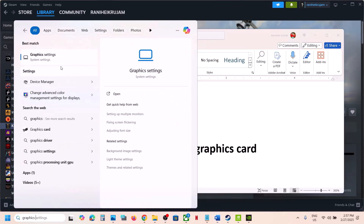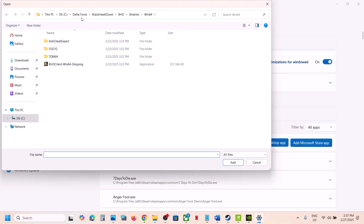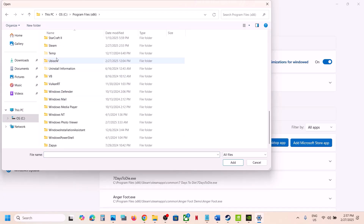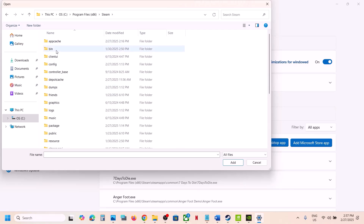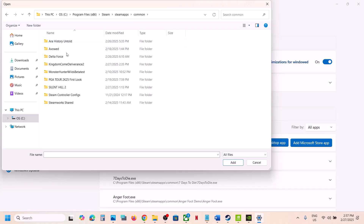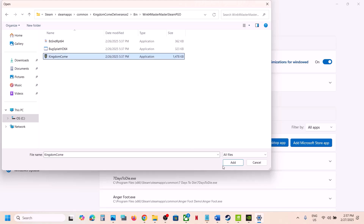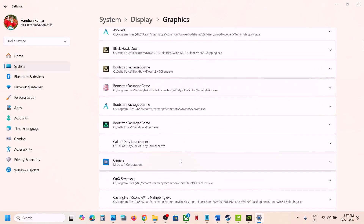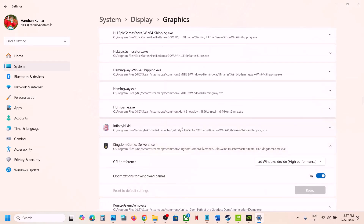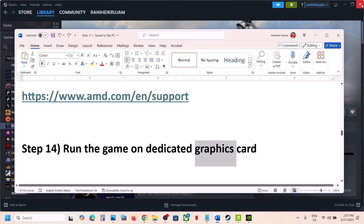Also, run the game on the dedicated graphics card. Type 'graphic settings' in the Windows search box and open Graphics Settings. Click 'Add desktop app,' navigate to the game installation folder, open the game's bin folder, select the exe file, and click Add. Once the game is added to the list, find it, click on it, select High Performance, and choose your dedicated graphics card. Then launch the game.